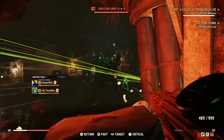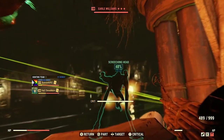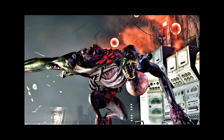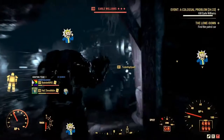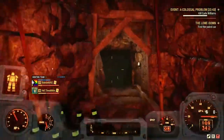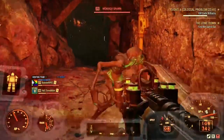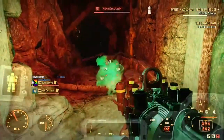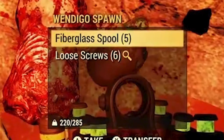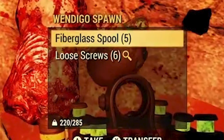If you make your way to the east end of the cavern, you will see the boss for this event. He is a 3-star wendigo colossus with the name Earl Williams. He has a few different attacks — the most annoying is a screech that sends everyone in the area running away. Now the real reason we are here is not to fight Earl. We are here for his minions, the wendigo spawn. Here I kill one, and you can see on the remains we find fiberglass spool and loose screws.